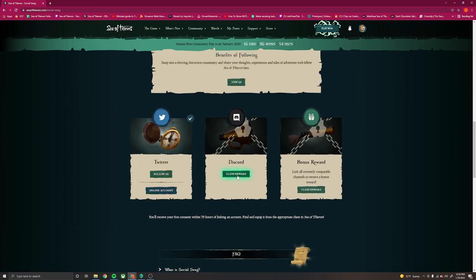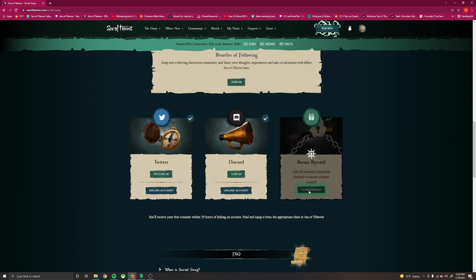As a bonus reward for linking both, you will get the Golden Sailor Blunderbuss, which, while it's a simple root skin, it is, in my opinion, a nice one to have.